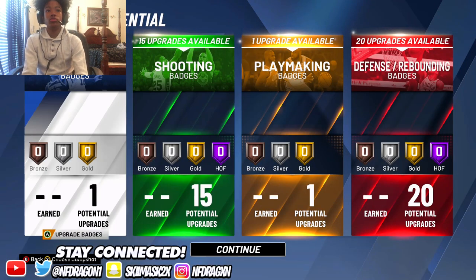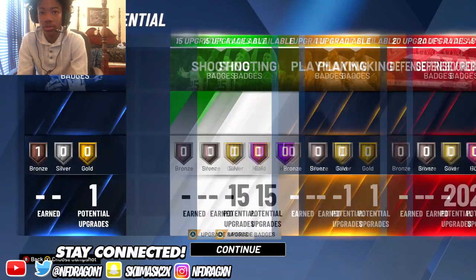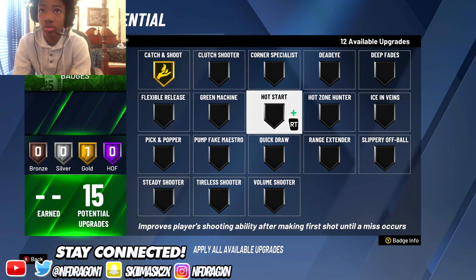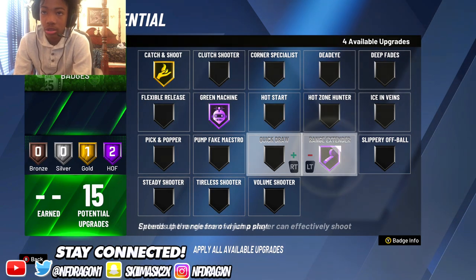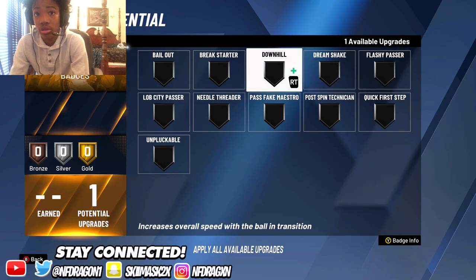For finishing badges, get Slithery Finisher — that's the only finishing badge. For shooting, go with Hall of Fame Catch and Shoot or Gold Catch and Shoot, Hall of Fame Green Machine, Hall of Fame Deadeye, and Gold Quick Draw. Since you get another badge, put on Hall of Fame Catch and Shoot again.